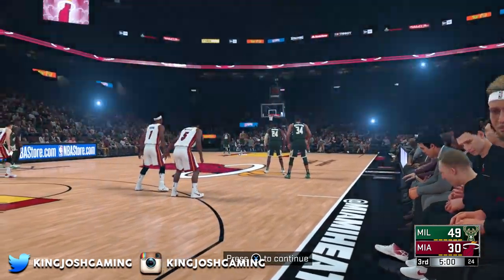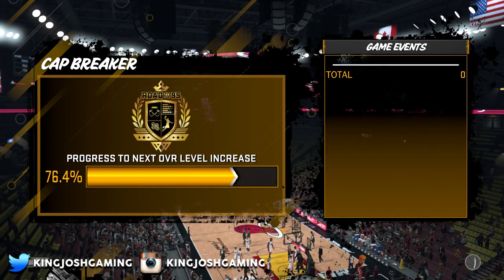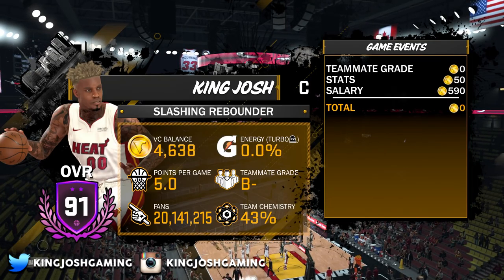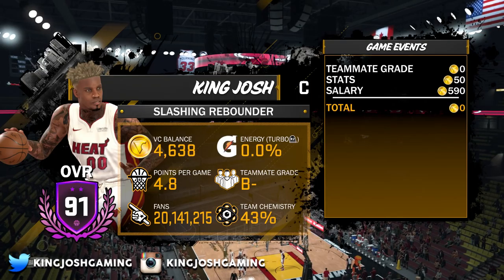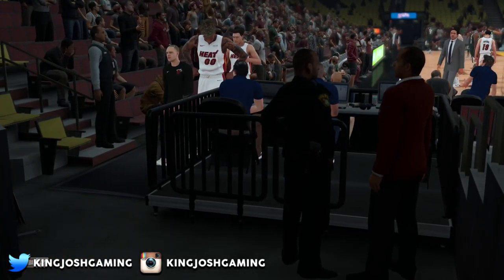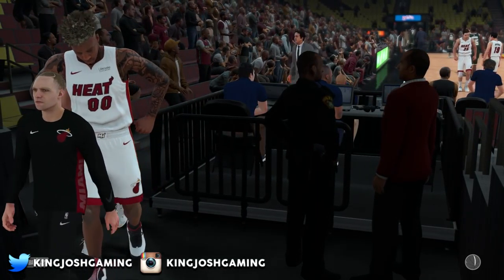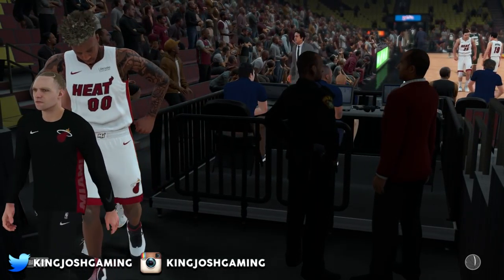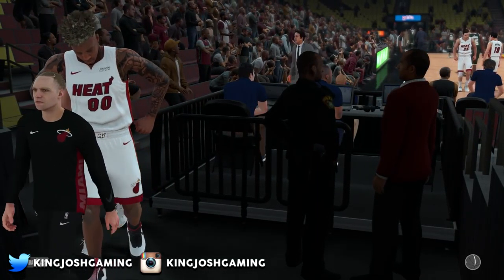In this second game, at halftime we were down by 19 points, which is good. Once you get to the screen showing your coach, teammate grade, PER, plus/minus — do not spam X. If I had pressed X on the bench, my team could have played well and we might only be down by seven or eight, which isn't enough to sim — you have to be up or down by 11 or more. After simming, I got 640 VC this game: no teammate grade VC since I threw the game, 50 for stats, and 590 for salary.